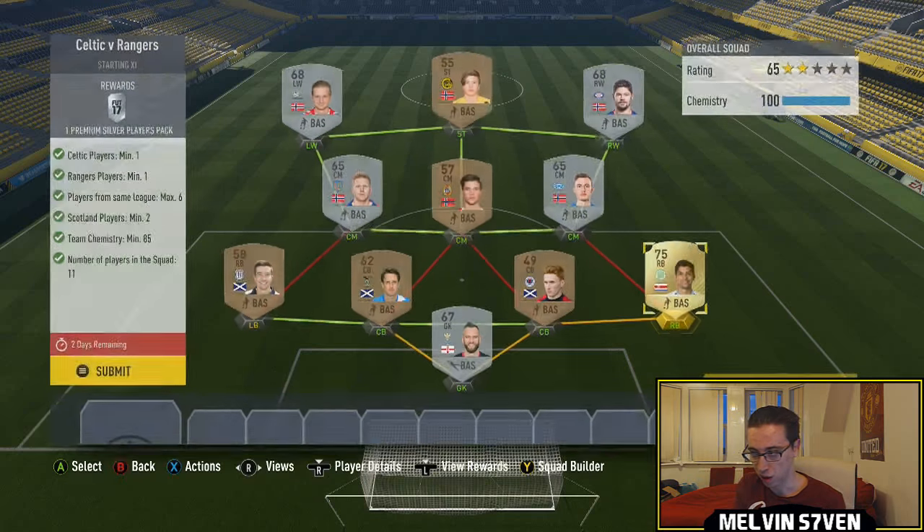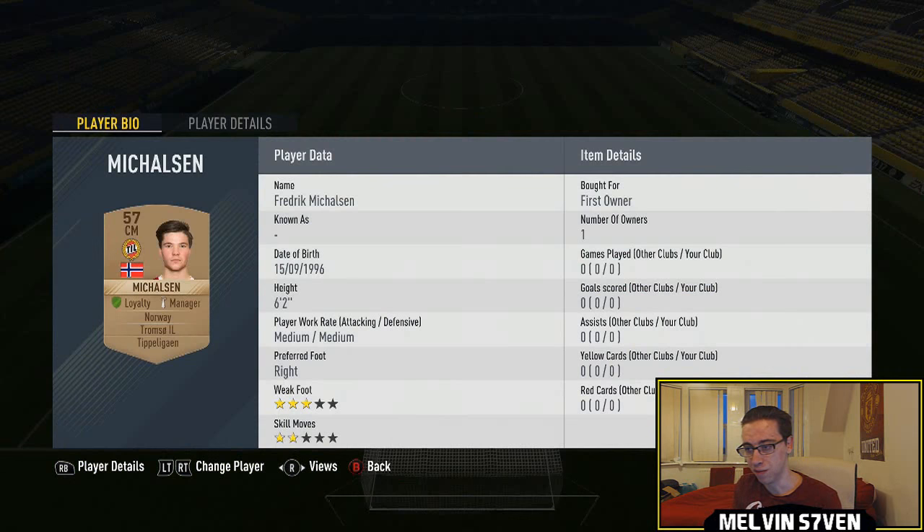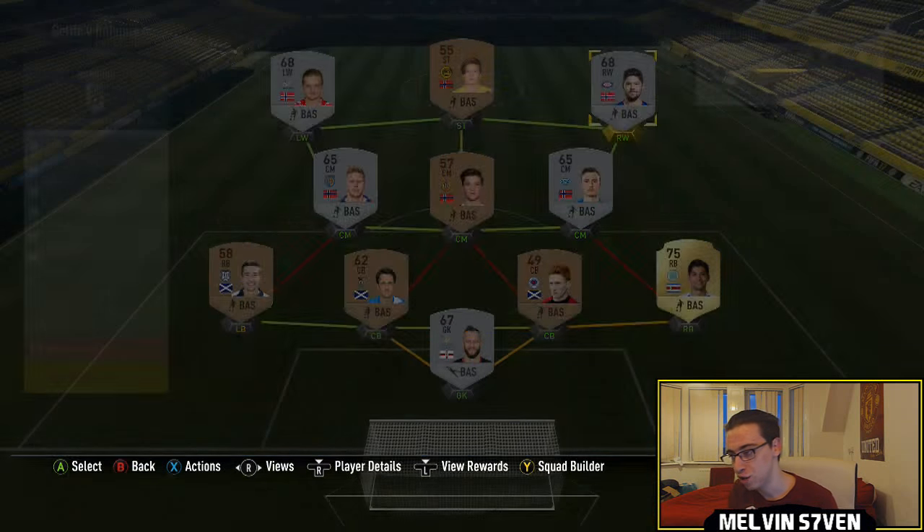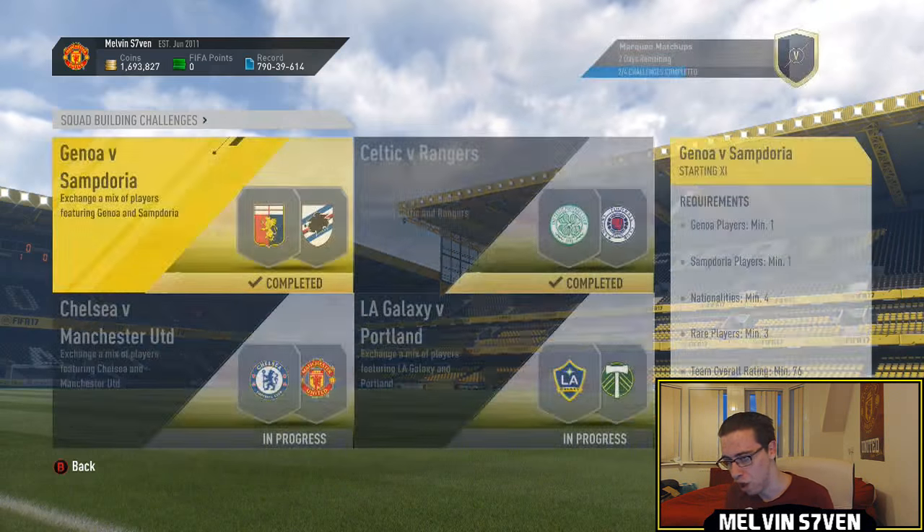I've got Gamboa who is in my club. Then the rest of it I went with a different league — the Tip of Guien, which is the Norwegian league I think — just to fill up the rest of it. Really, really cheap, bar the Celtic and Rangers players of course.